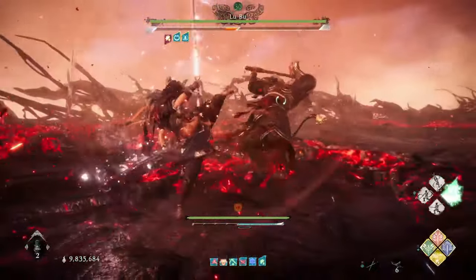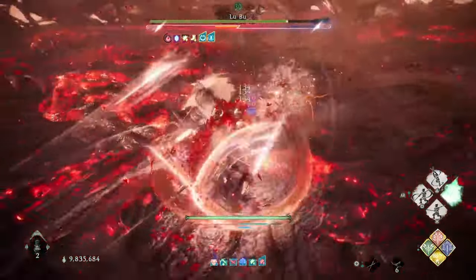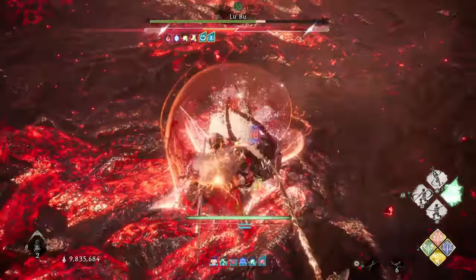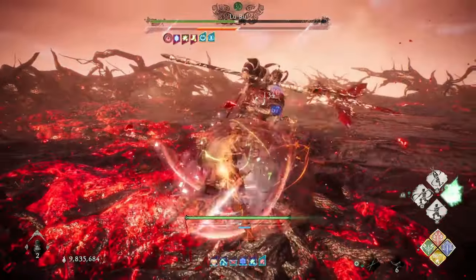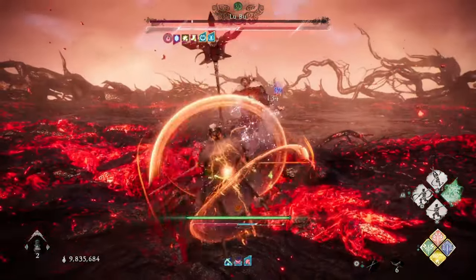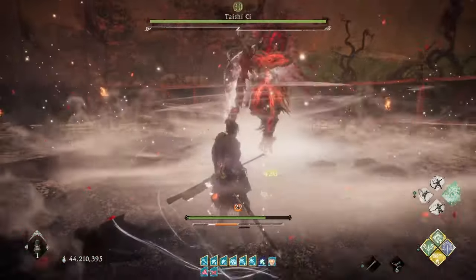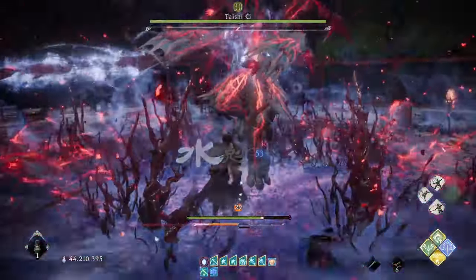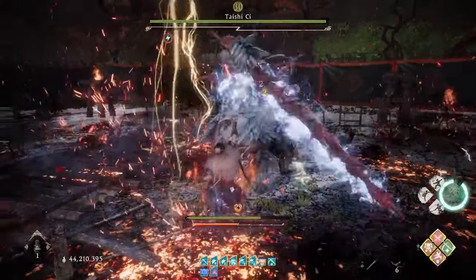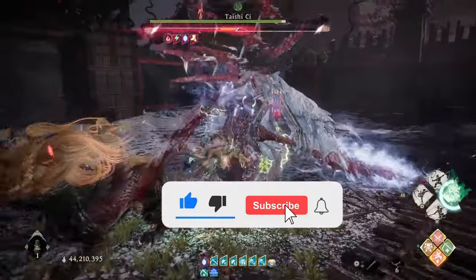Hey, what is up guys and welcome for another Wo Long build video. This armor set here is now probably the strongest grace set in the game. We all know how strong the Limbo set is and it's been a standard go-to grace set through the game's life. But now with the new DLC, we got a set that is so ridiculous that it can absolutely destroy bosses with next to no effort at all. I have hardly ever had a fight with this set that made me feel like I won't be able to beat the bosses.